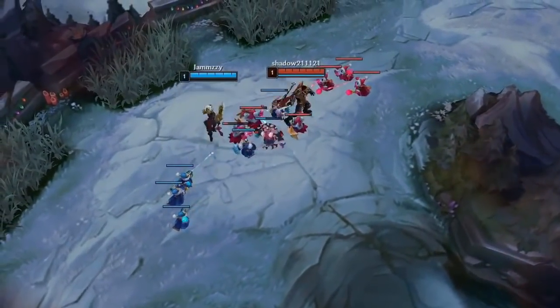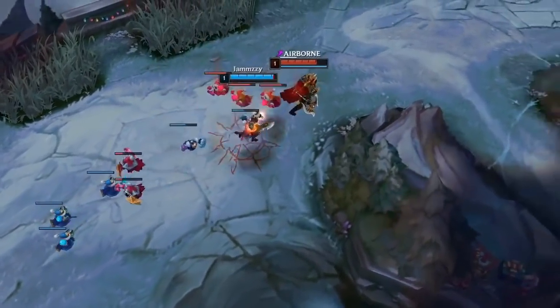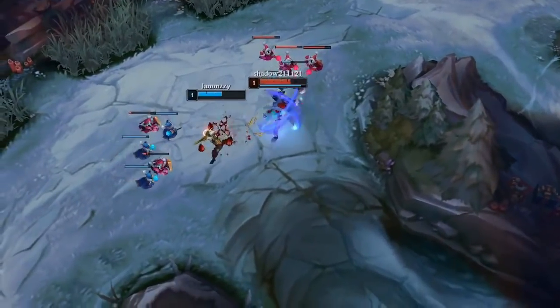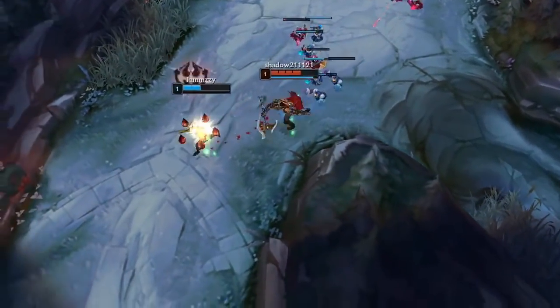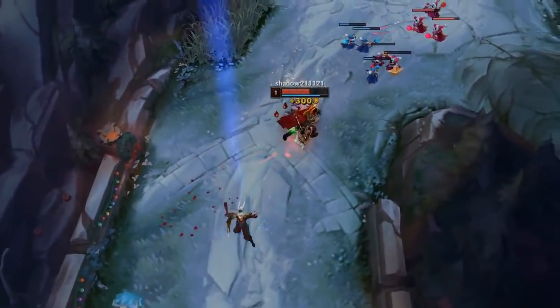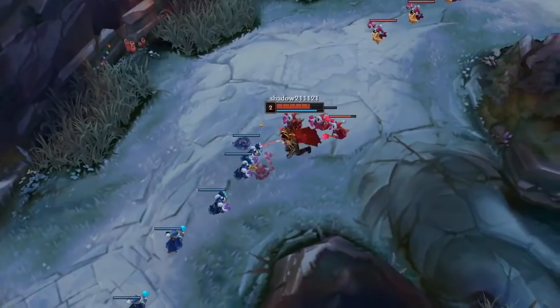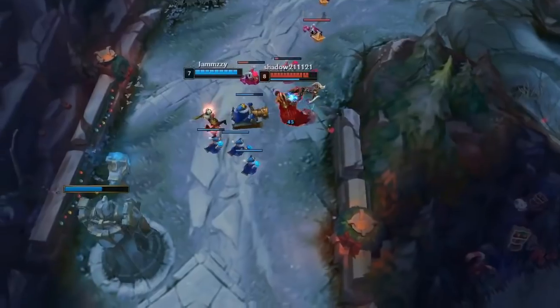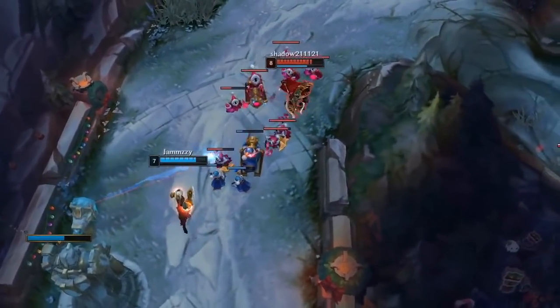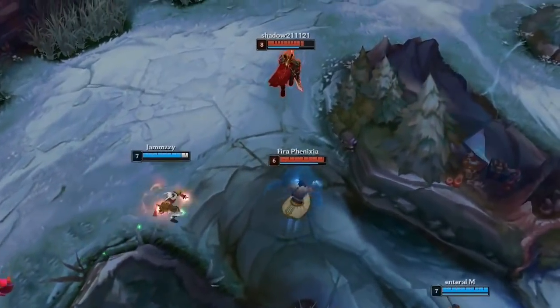A lot of what makes Darius so terrifying is his passive, Hemorrhage. Darius's basic attacks and damaging abilities cause his targets to bleed for significant damage, stacking up to five times. This bleed gives Darius very scary dueling power at early levels and allows him to bully opponents out of lane. This is mainly done by auto-attacking, activating his W Crippling Strike for an auto-attack reset, and then auto-attacking a second time while the enemy is slowed to get three very quick stacks of Hemorrhage.